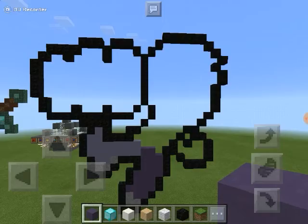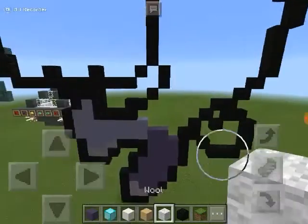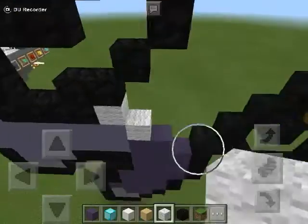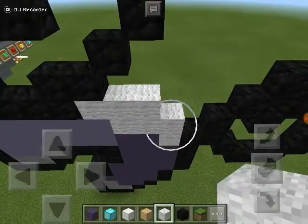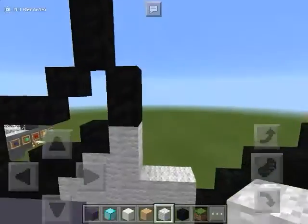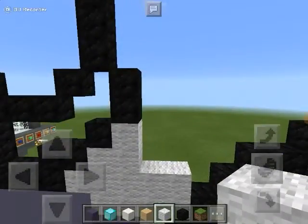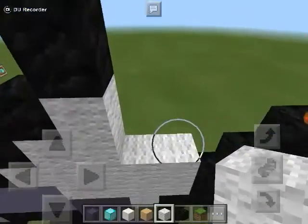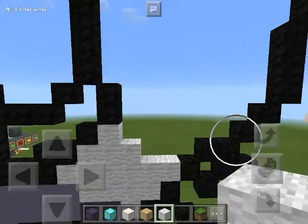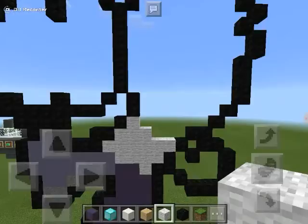So after you've done that, you want to grab yourself a shade of white. You want to build — I'll tell you where to stop — you want to build all the way up here, and this is where you've got to stop, right there. And then you build down diagonally like that, and then have the shirt. So that's where you build all the white.